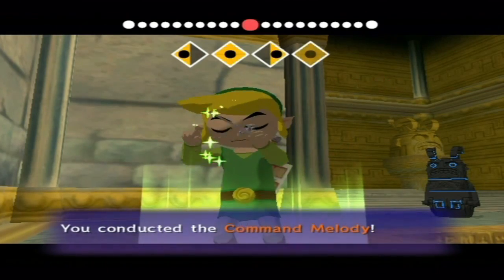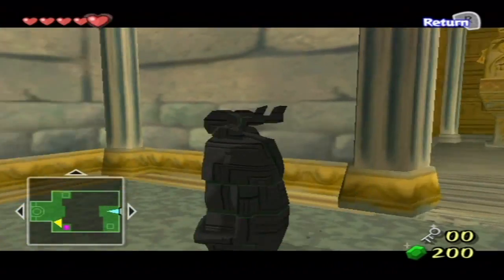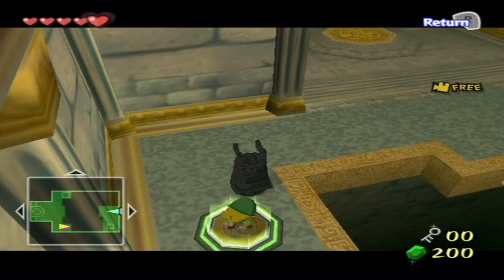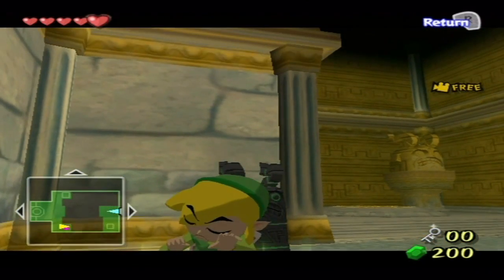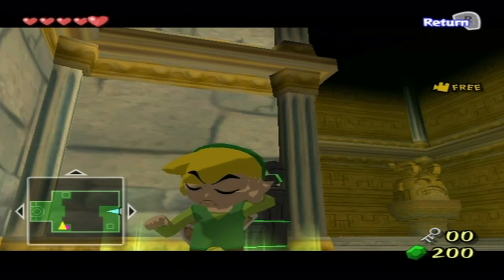Let's see if we can get a good look at Link when he's doing it, because he's really cute. As you can see, our statue is green now, and Link's little mind-controlling face - there we go. It's really cute. I really like him doing that.